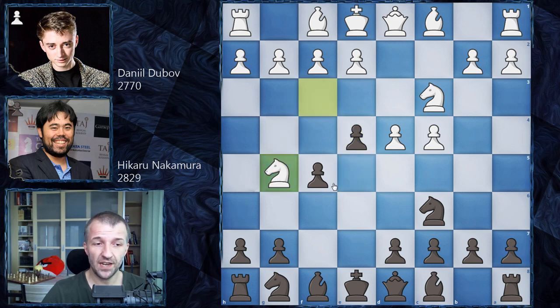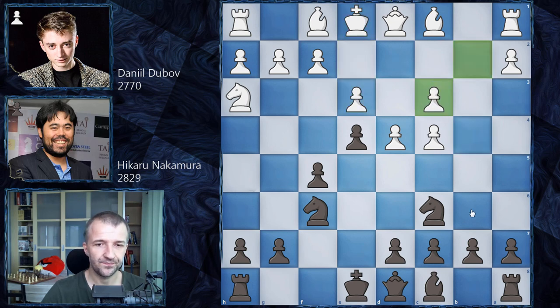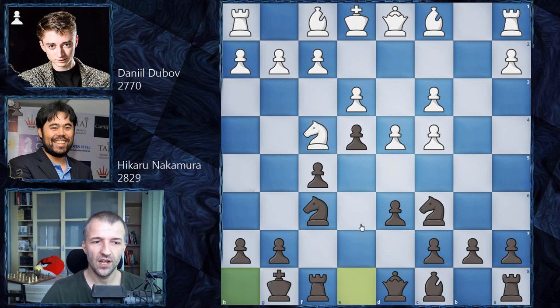We have Knight on G5 by Daniel Dubov and now Bishop on B4, pinning the Knight. The main line here is as follows: Knight on H3 and after Knight on F3, just E3 — very harmonious. Just exchange this Bishop, play something like D6, Knight on F4, and this is the correct way of playing this opening.